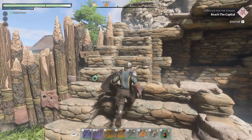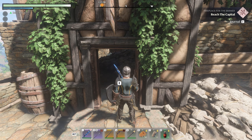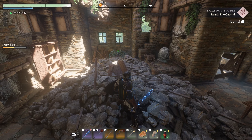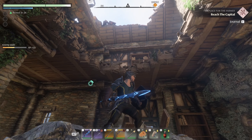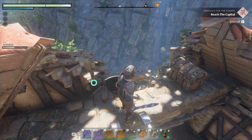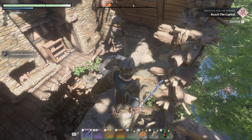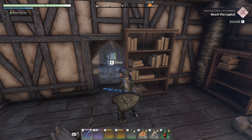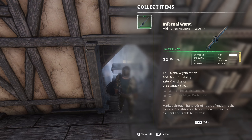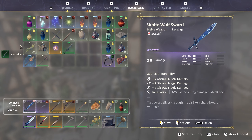It's up here in this building. This place has lost its roof. We find the infernal wand — does some fire magic damage, but we have better wands already. Let's look around: where is this explosive powder ball?